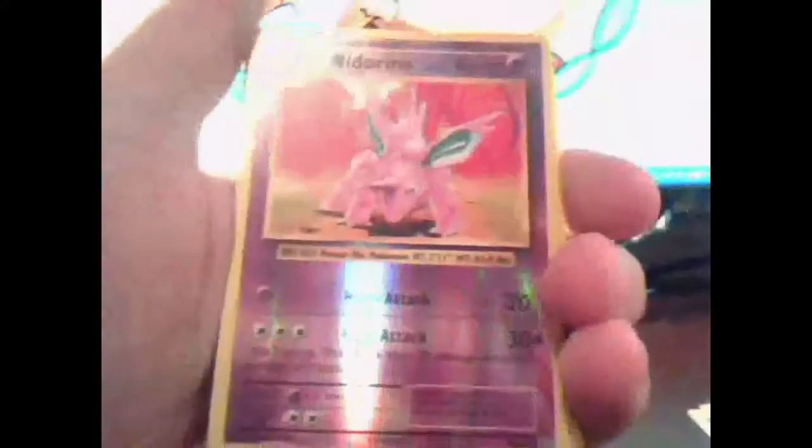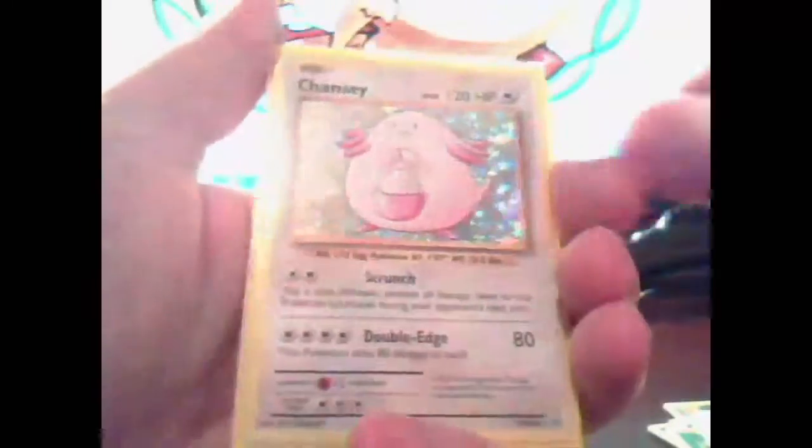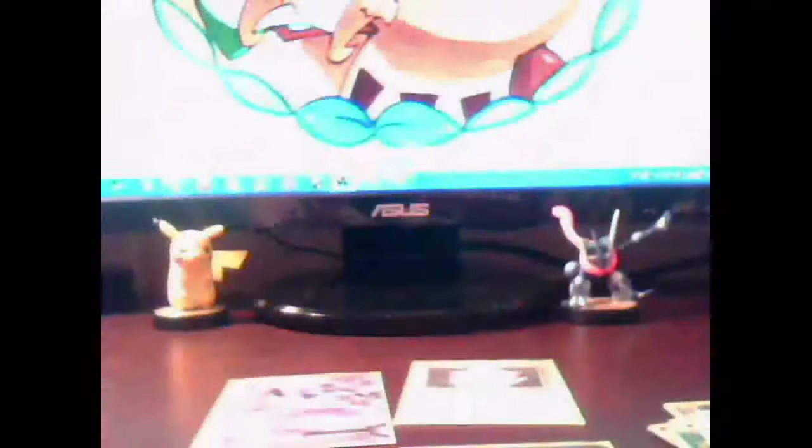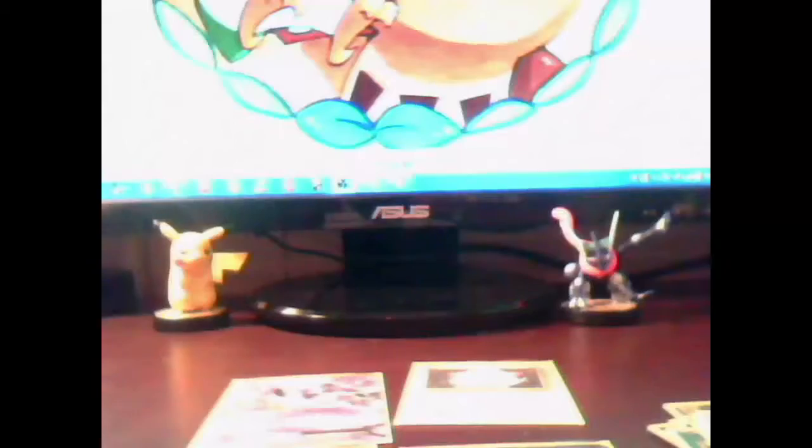So in this part we got: Magmar Reverse, Charmander, Diglett, Nidoran, Weedle, Rattata, Rare Nidoking, Switch, Tangela, Secret Rare Flying Pikachu, Secret Rare Team Rocket, Holo Chansey, Mewtwo EX, Full Art Brock's Grit, and Full Art Dragonite EX. Awesome. Thank you for watching this part — I will see you guys in the last part of this video where we open the last nine packs from this box. Bye!